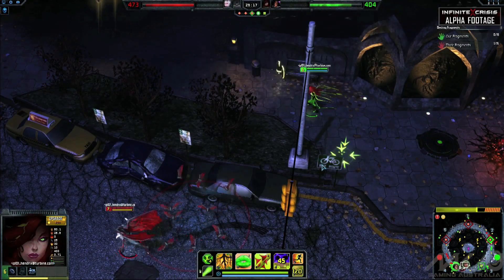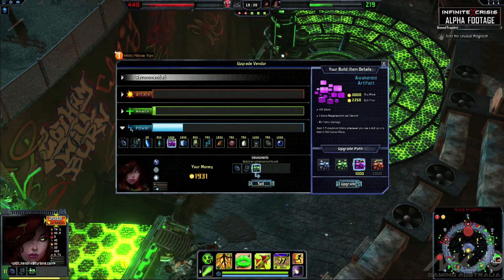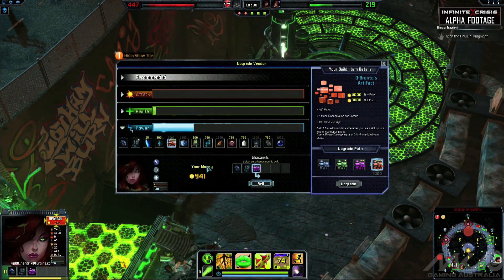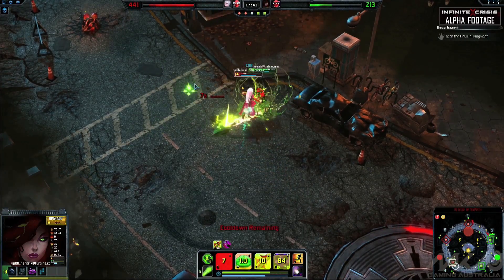Surveillance Camera will help Poison Ivy keep an eye on the enemy team and help to keep her teammates safe. Poison Ivy does well with a mix of both power damage and cooldown reduction, allowing her abilities to be strong in potency while increasing the frequency in which they can be used.